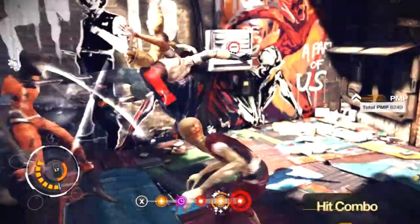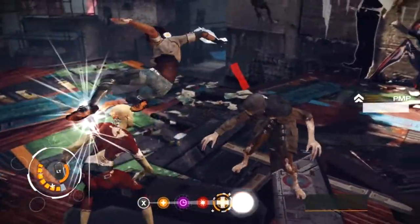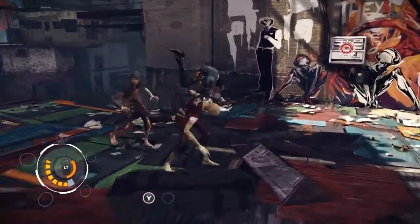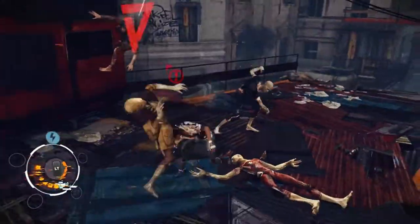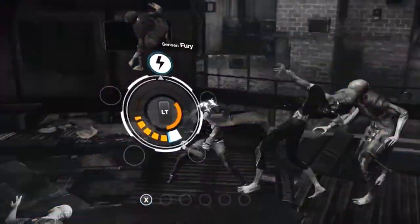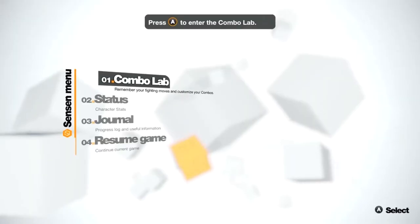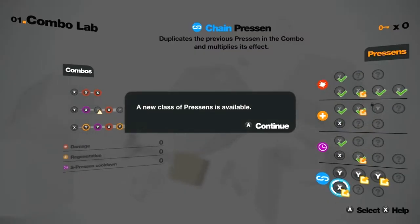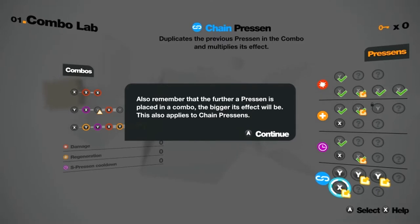There's a couple of dudes on the wall that I really should be thinking about shooting, but I don't. I've sped this bit up because not that interesting. And then using the S-Pressin Fury — so these are Chain Pressins. What they do is multiply the effect of the previous Pressin. And it's very rare and very powerful, despite the fact there are seven of them just like all the others.